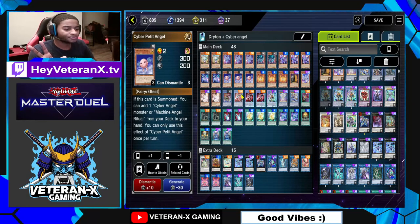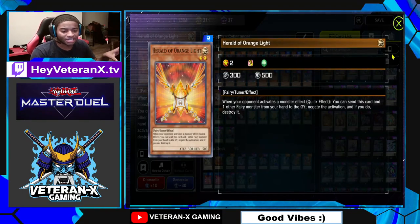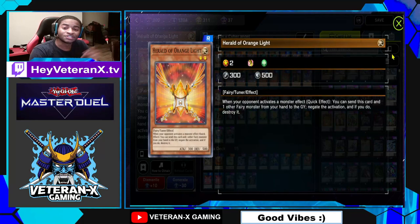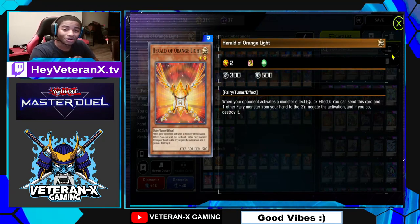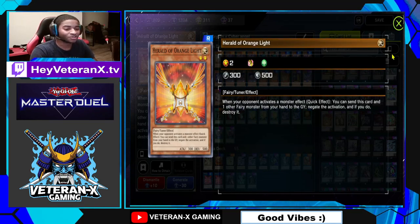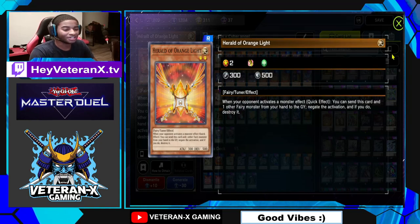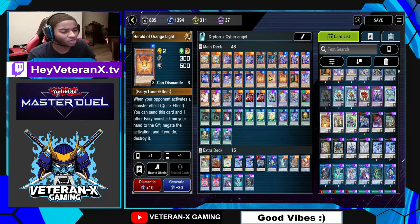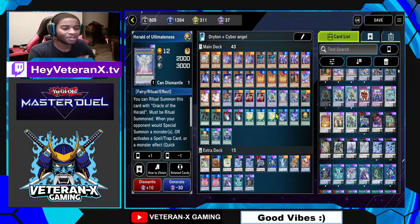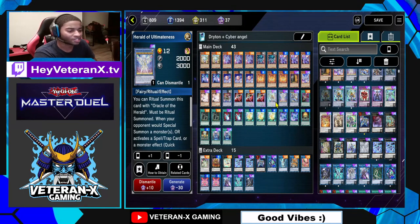I'm running three copies of Herald of Orange Light. When your opponent activates a monster effect, you can send this card and one other Fairy Monster from your hand to the graveyard to negate the activation, and if you do, destroy that card. Three of — if you're not running three Herald of Orange Light, you're not doing this right. All the negates just start to add up: you got Herald of Orange Light, you have Herald of Ultimateness, so many options.